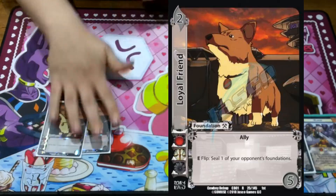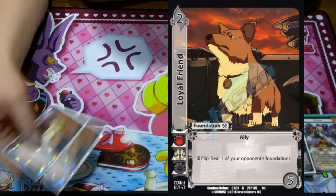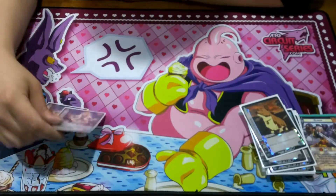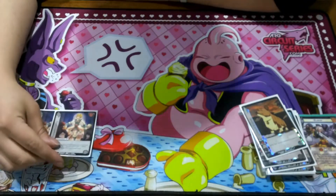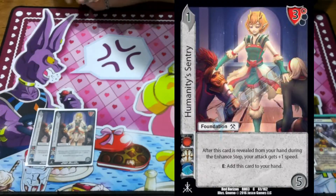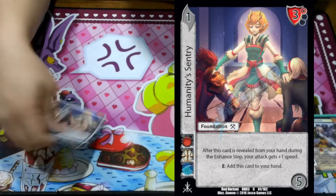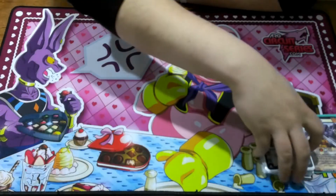So we don't get turned off by certain cards, we play two Loyal Friend. I enjoy this card — I think it's really good for symbols that don't have outs to things. Two Humanity Century — it's a three-high block spam foundation that says you can add it back to your hand. So if you ever need a high block, you got it.